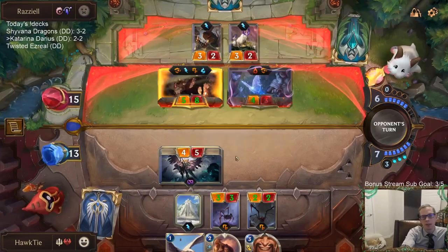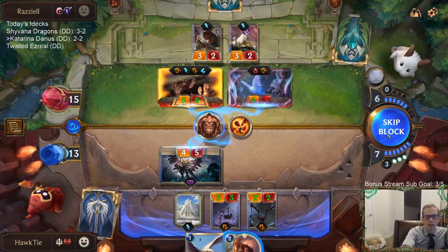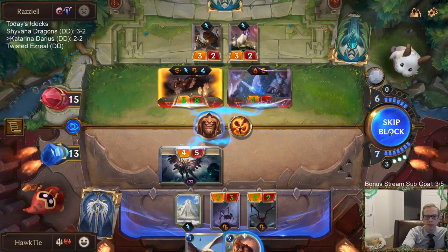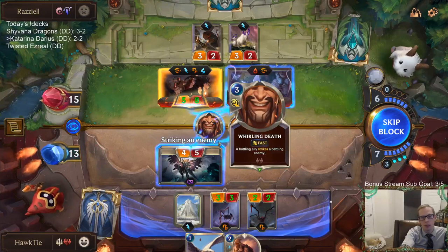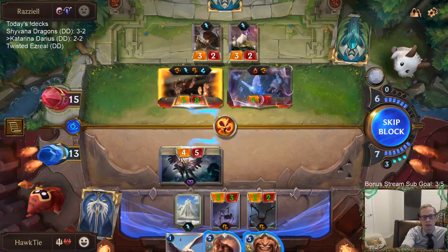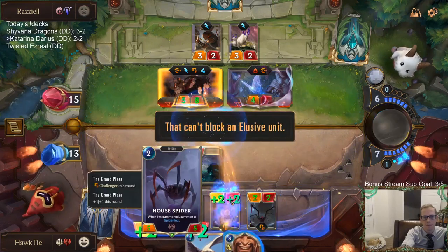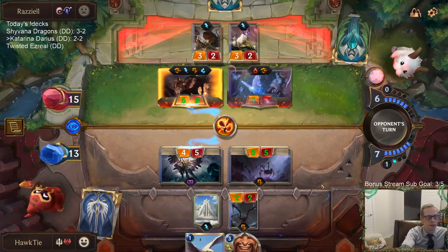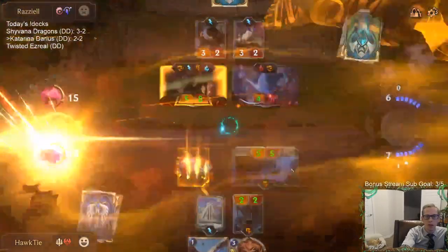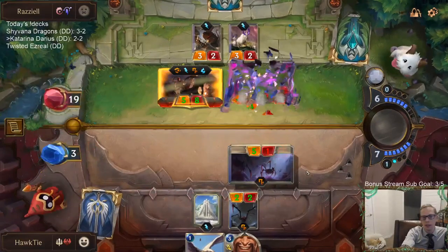We still have this. That would have been 14 if they'd gone on Lee Sin, but they went over there instead. Actually, I could also just go Sharp Sight and block — maybe that's better. It's more likely that Whirling Death kills Lee Sin and the Sharp Sight.